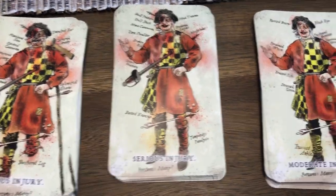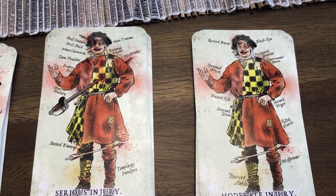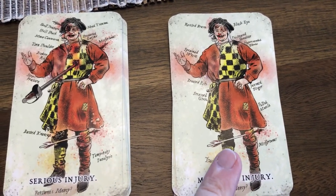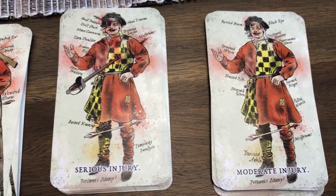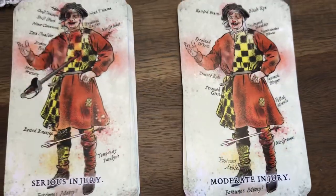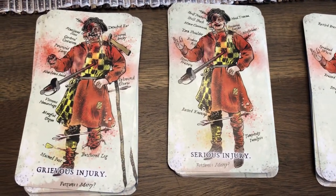Ken Duket did all these illustrations. Naturally, you're going to see the arrow to the knee. Anecdotally, when they talk about that in Skyrim, they're not actually talking about taking an arrow to the knee - that's an old Norse thing they'd say when they get married, to take an arrow to the knee. And you'll notice that our guy does have a wedding ring.